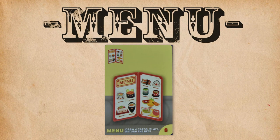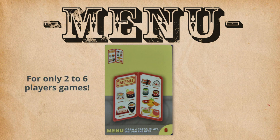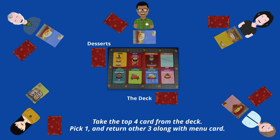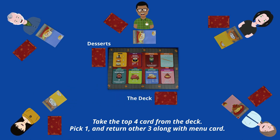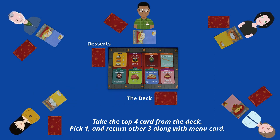The menu is only used in two to six player games. When you play the menu card, you get to draw the top four cards from the deck. Choose any one of those cards to play, then return the other three cards and the menu card back to the deck and shuffle. You cannot play a second menu card in the same turn.